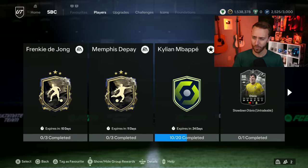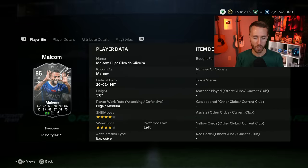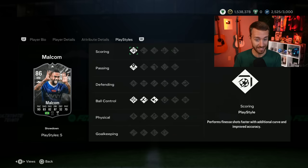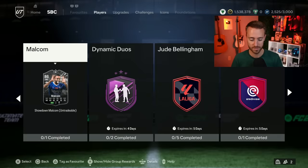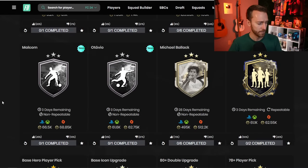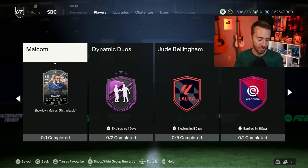We had showdown action for the big Saudi League game — Al-Hilal vs Al-Nassar. Malcolm is probably the most hyped with links to Neymar and Koulibaly. A Brazilian midfielder with four-star skills, four-star weak foot, left-footed on the right side with the finesse shot playstyle, incisive pass, and good ball control. At 66,000 coins for Malcolm and 61K for Otavio, EA has done a pretty good job keeping showdown SBCs affordable this year.